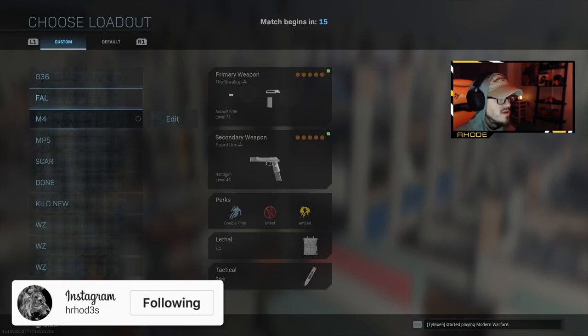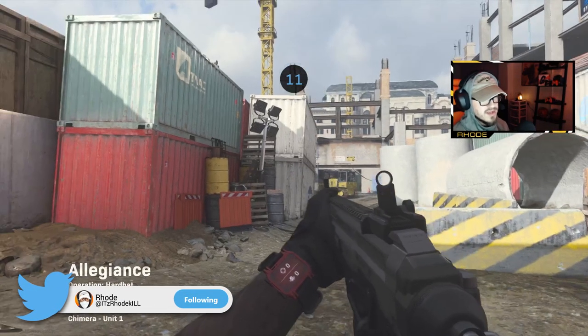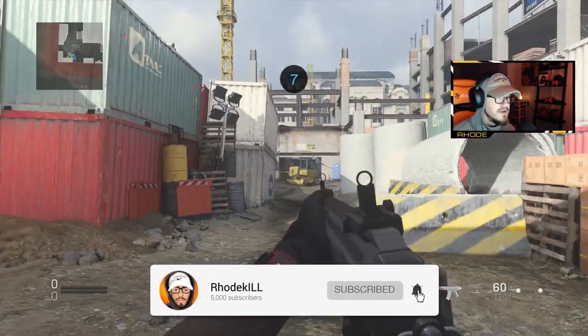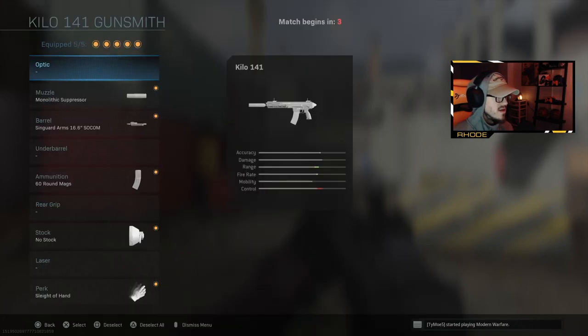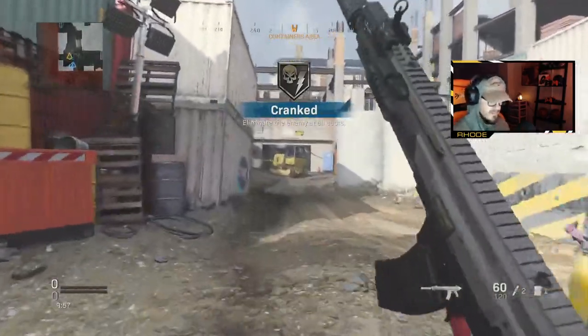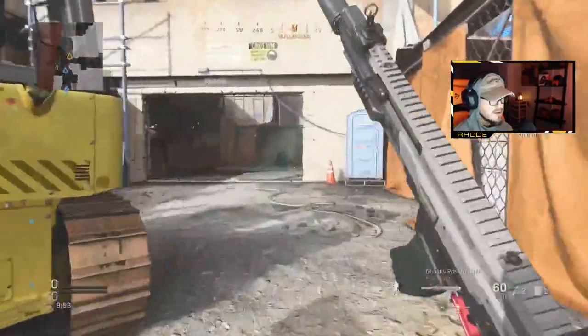YouTube, what up guys! We're gonna be using the new Kilo that dropped in the Ghost Contingency bundle. I can't say that word for some reason. It's called the Ghostly Premonitions — anyway, it's the only reason I'm getting this so we'll see how it is. It's got the original Ghost skin.